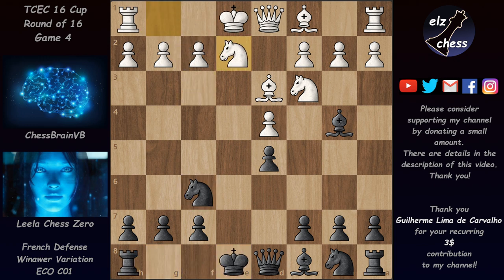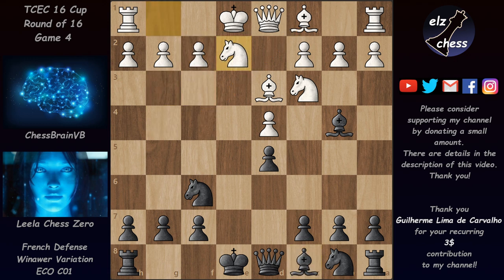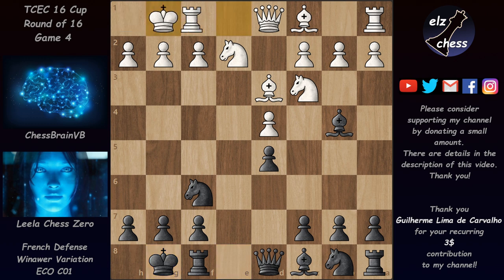Instead we have Ne2. If Bg4 comes then f3 is pretty much okay for white — it weakens the dark squares, but after the bishop comes to f4 white can take care of those weaknesses. So instead of Bf5 we have castles, Chessbrain also castled, and then Re8.